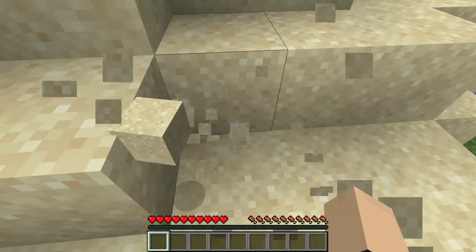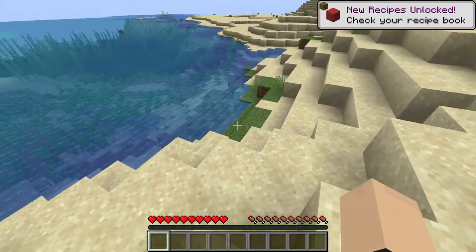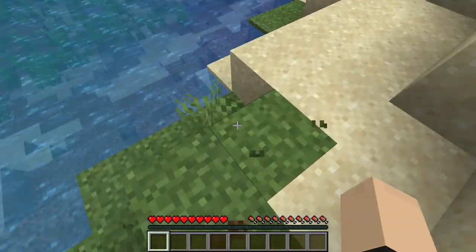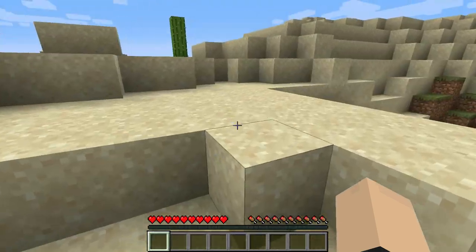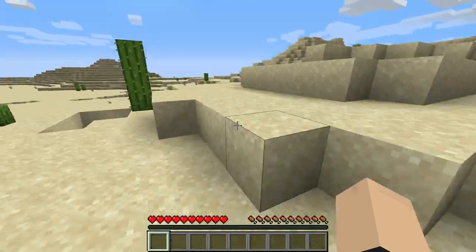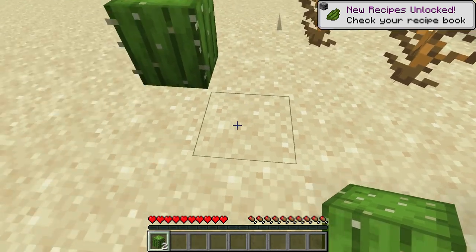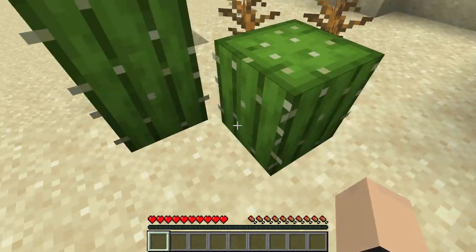Already right off the bat we're seeing a new texture update. Look at this guys — the grass is probably the only thing that looks normal actually, but look at the sand. Look at the cactuses man, they're not as great as they used to be, and they've got like a cactus kind of playing up there too. That's pretty cool.